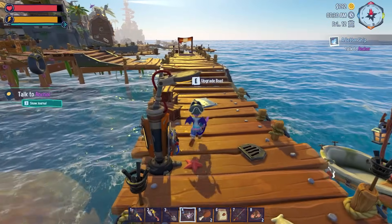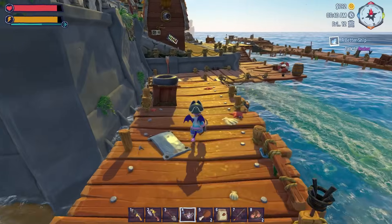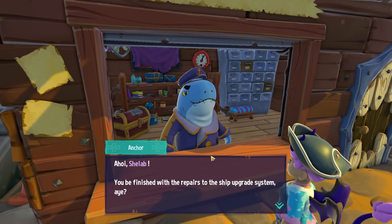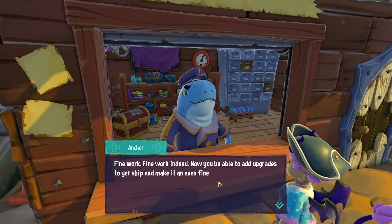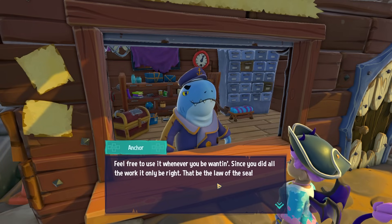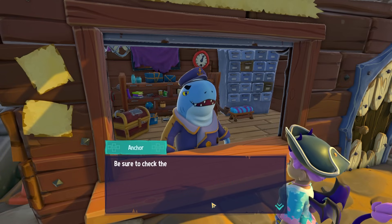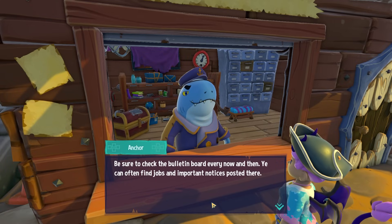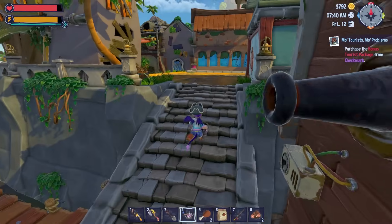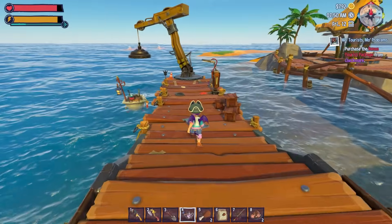Talk to Anchor — where's Anchor? I think this is Anchor's shop up here. 'Fine work, fine work indeed! Now you'll be able to add upgrades to your ship and make it an even finer sailing vessel — feel free to use it whenever you'd be wanting, since you did all the work.' Be sure to check the bulletin board every now and then. All right, let's have a look at what upgrades we can put on the ship — upgrade boat. Boat storage, boat headlamp!